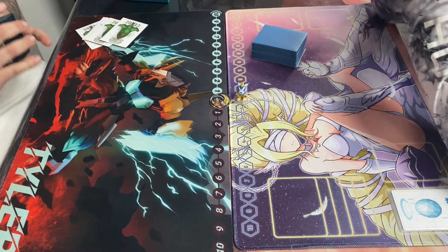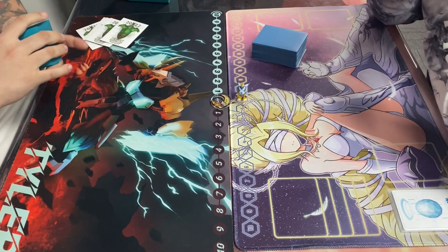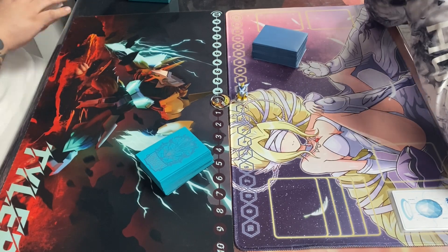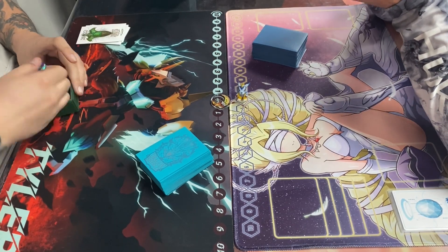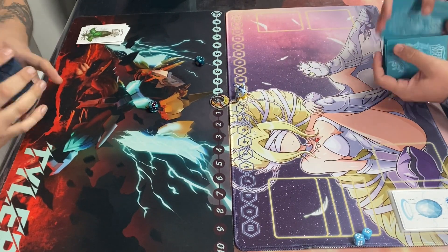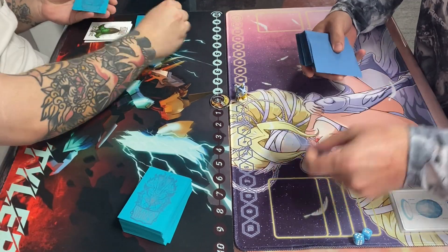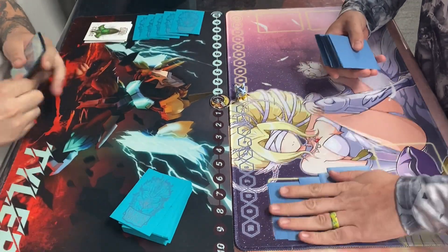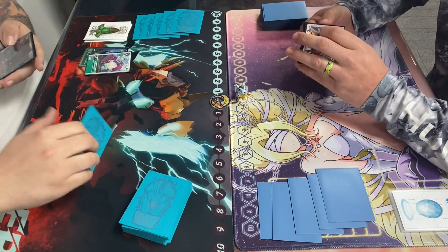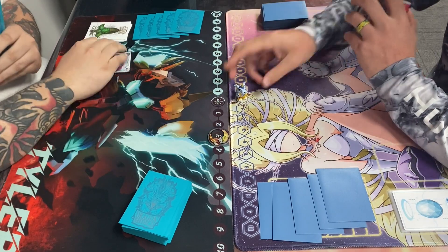Hey everybody, it's Tyler with Gaia Force Gaming and I have another gameplay video for you. I'm in the EX3 format, playing Bloomlord on the left versus Crossheart on the right. Crossheart is running with the new Bannon restricted list — X4 only at 1, Sunrise only at 1. It's a little rough, but this was in the final round leading into the top cut.